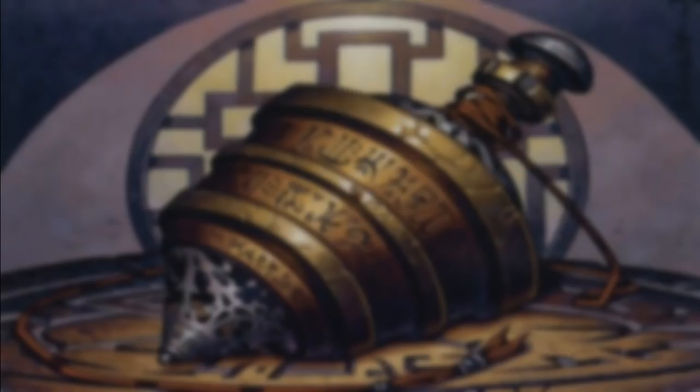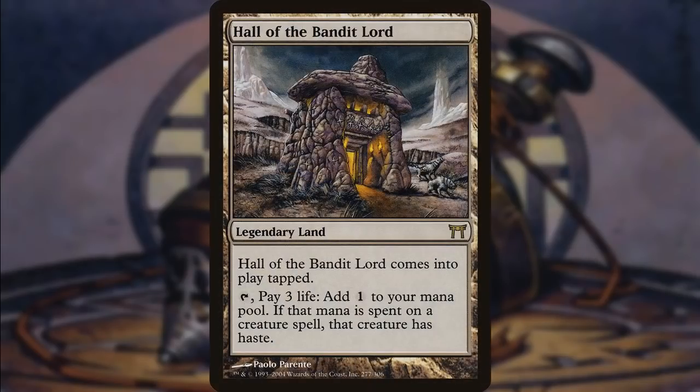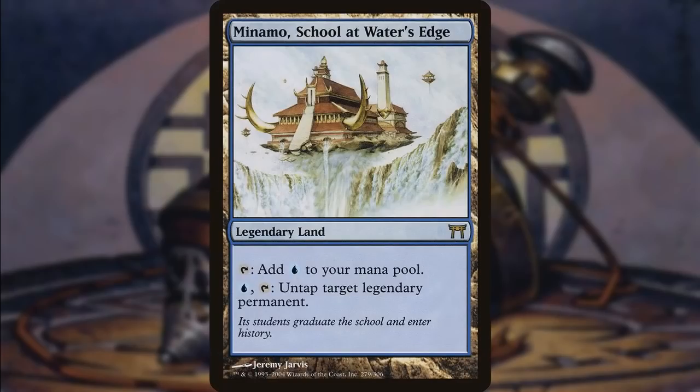Before I start off the Top 10, I want to go over some Honorable Mentions. This set has some very good lands. Hall of the Bandit Lord is a pretty underrated way of giving a creature haste. You are going to end up paying some life to do this, but it helps you out if you don't have a Lightning Greaves or Swiftfoot Boots. If you're playing Voltron, this is just a perfect land.